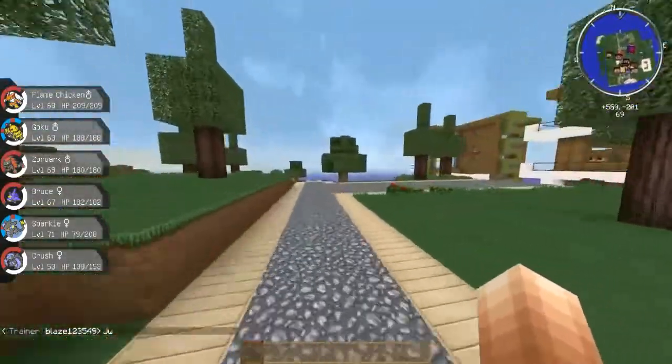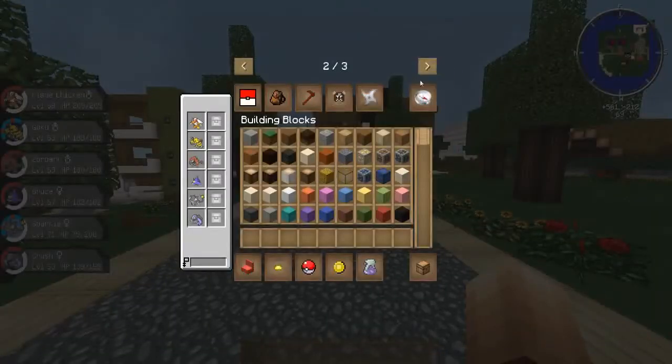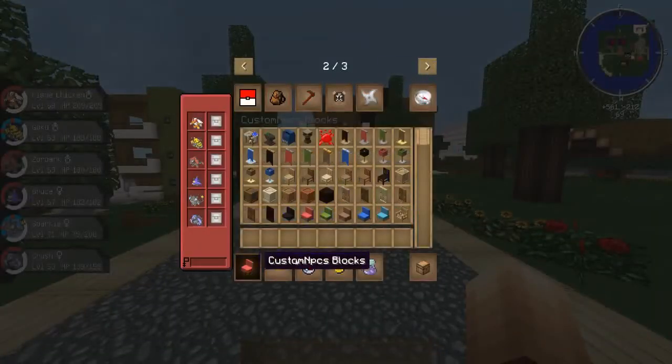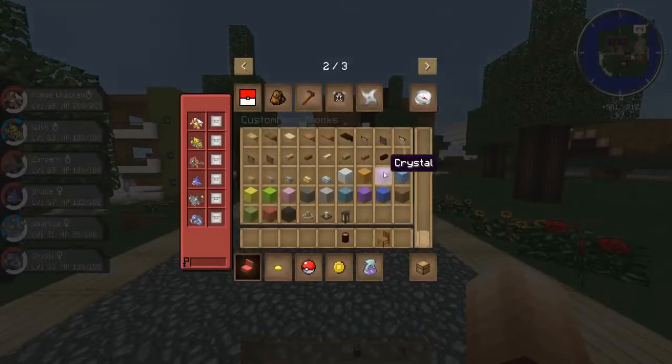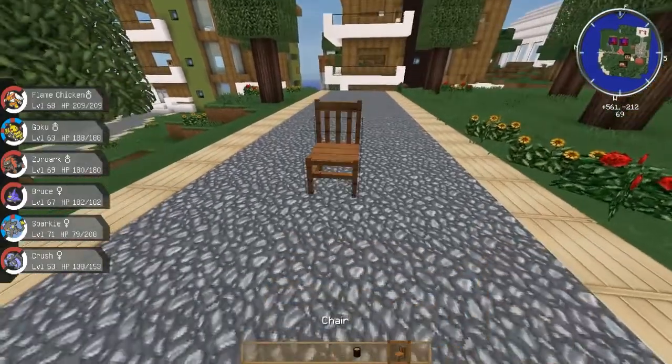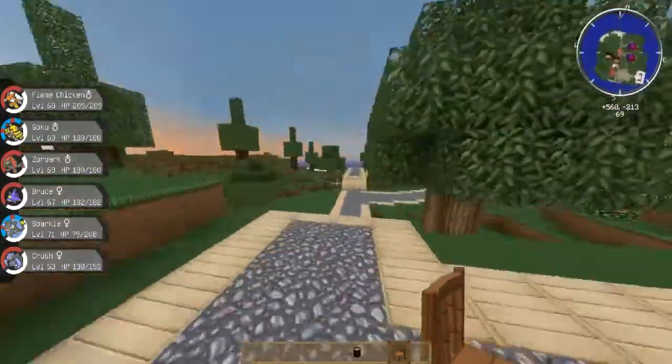Hopefully we can chuck those into the server sometime if we haven't already. As you can see with the Custom NPCs blocks — look at all these — you could chuck like chairs, desks, one of these barrels. I love all these cool items. So the builders are gonna be loving those, chucking them into their builds. That's gonna be sick.